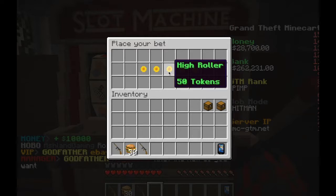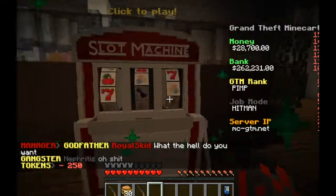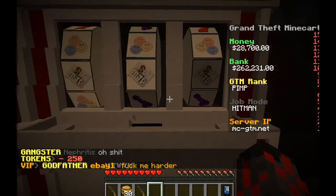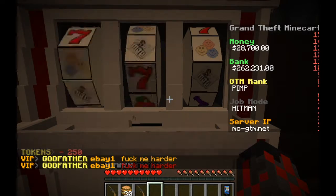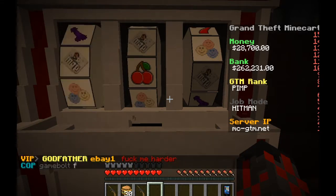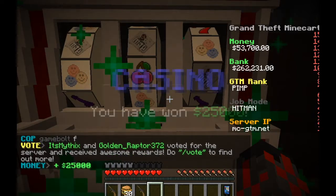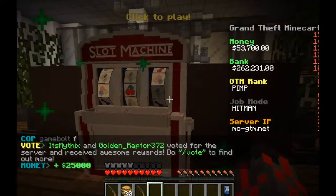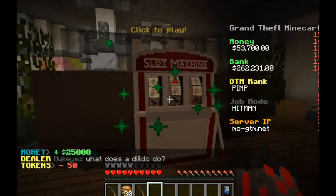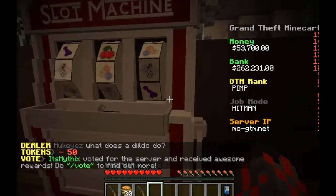Now we're gonna try the insane roller, and after that we're gonna go back to the high roller. Hopefully we can get something good - that is a way to money though. Come on - cherry - we already lost. Twenty-five thousand! Alright, we're gonna go for the high roller again.